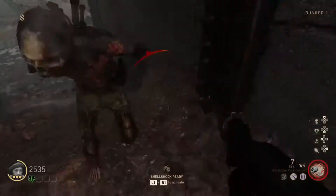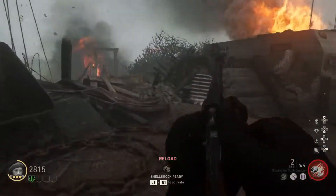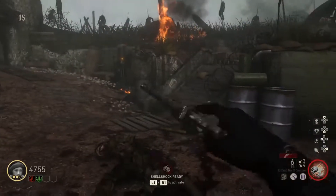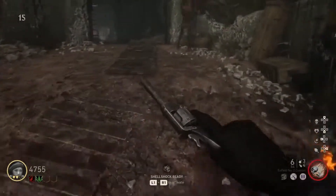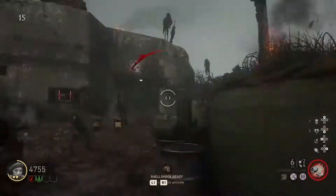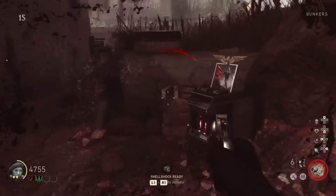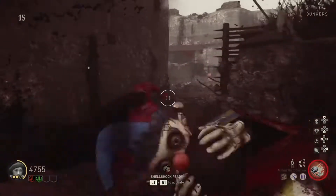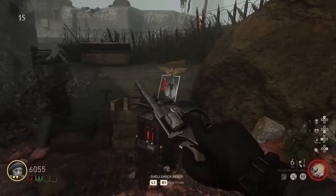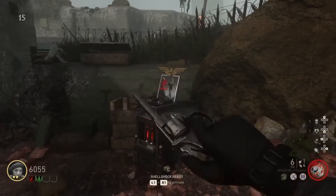The second weapon introduced in this latest update is the Enfield No. 2. This also looks like a revolver, like it should. It deals 8 damage at the beginning without any attachments or pack-a-punch. So comparing: the 9mm SAP does 4 damage, the Enfield does 8, and the Reich's does 7.